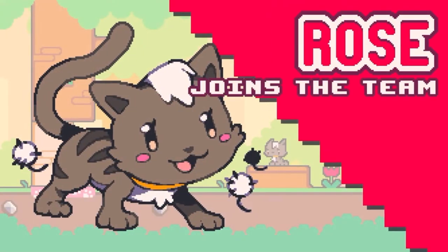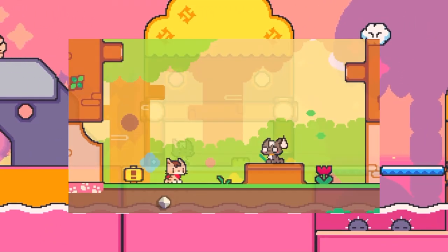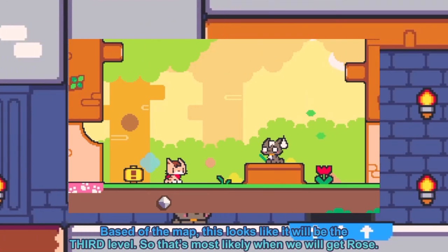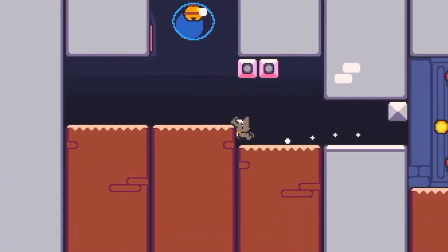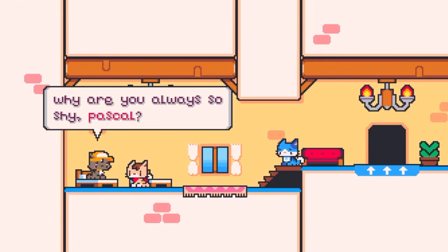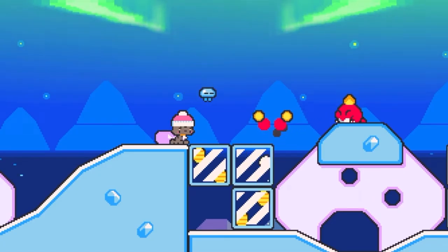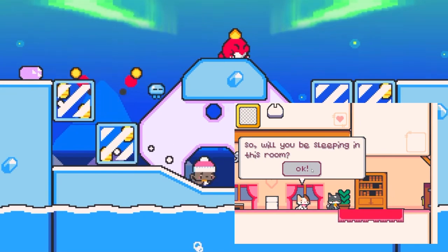There's actually not much in the Rose reveal trailer, but this is still important to talk about because we can see that we will get Rose very early in the game — maybe like the second level or something. In this trailer, they're at the World 2 home base, and you can see that Rose is wearing a hat, which means they are going to spread around as NPCs, just like in Cuddle Hotel from Super Cat Tales 2. You're not going to be able to play as Rose until you leave the village.